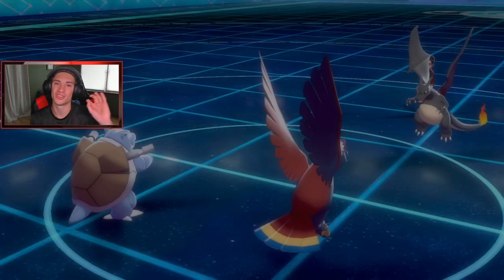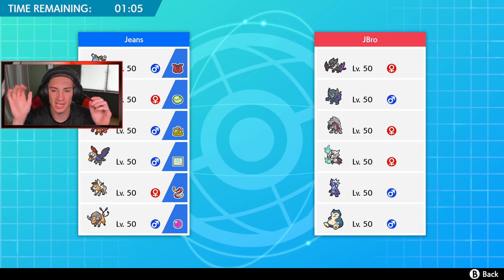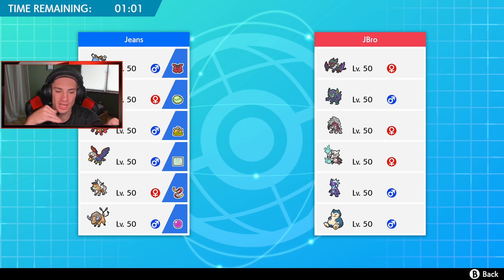Final battle for this video coming at you guys. This guy has Noivern, Grimmsnarl for potentially screens, Dusk Form Lycanroc right here — I get confused between Dawn and Dusk. He also has Midnight Form Lycanroc, Alolan Marowak, Toxtricity potentially G-Max, and potentially a Belly Drum Snorlax. How should I roll out here? I kind of want to set up Aurora Veil if he's going to set up screens.